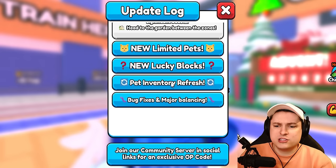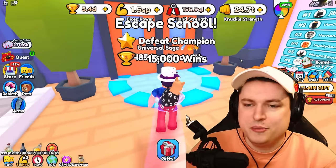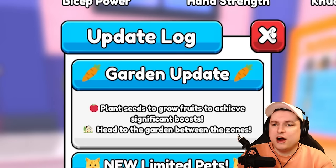We got some new limited pets, new lucky blocks, new pet inventory refresh, and some bug fixes. And we also got a brand new 1 million code. Let's dive into this and give you guys all the information you need. We're going from top to bottom, starting with the garden update.